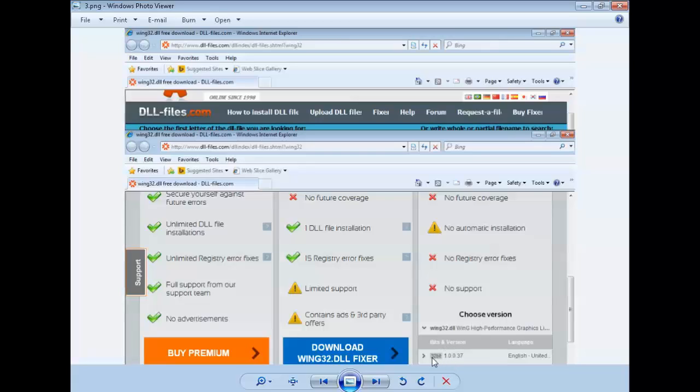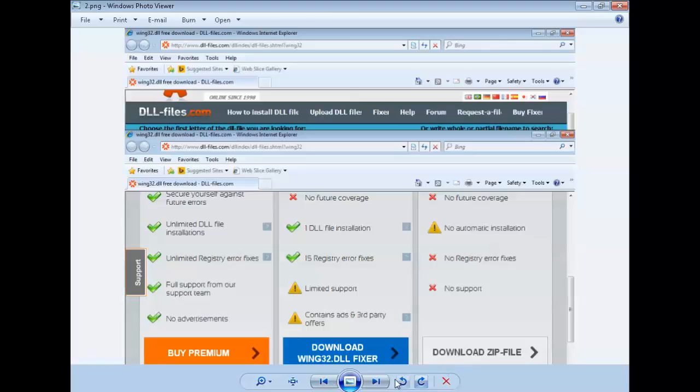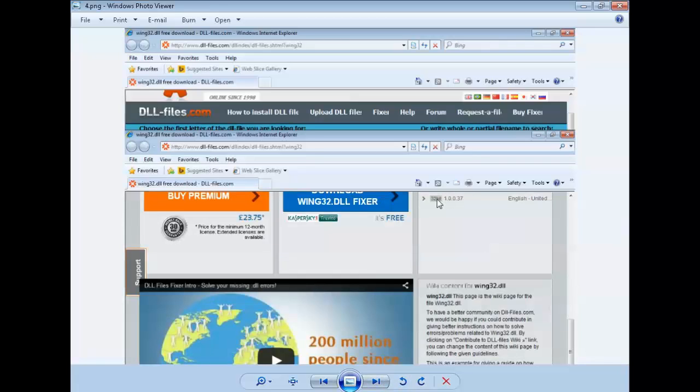Click on 'Download ZIP folder' and it opens up. You choose your version — in this case there's only one version in there. I'll scroll down a bit more to show you the download button. You can also read what this file does on this page, or go to Wikipedia. But I'm not interested in that — I just want to download the file.